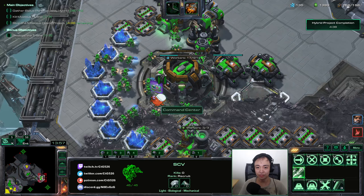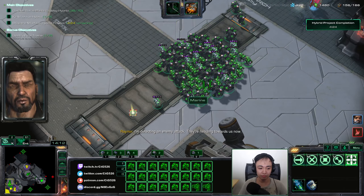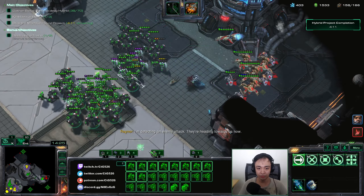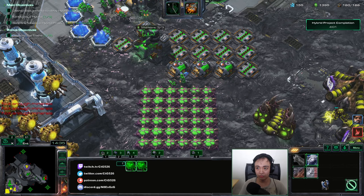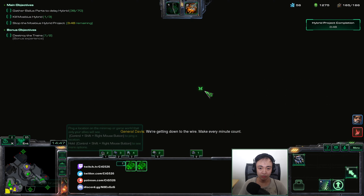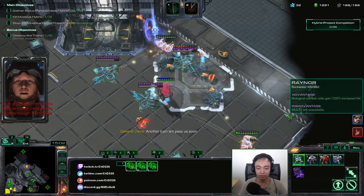I probably shouldn't even harvest gas anymore. Oh — you guys should go get some gas. Got another attack wave hitting over here — that's nice because I don't have to go far. I got a bigger concave going. We should start moving down here. Try not to get these shot down so early. Another train will pass us soon.